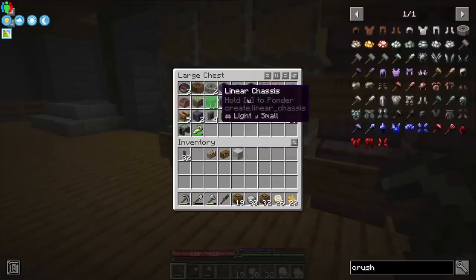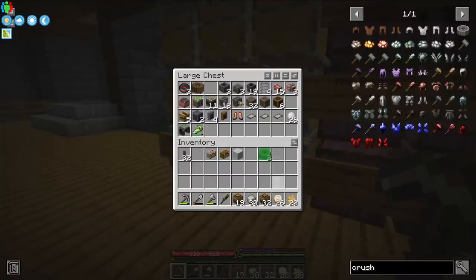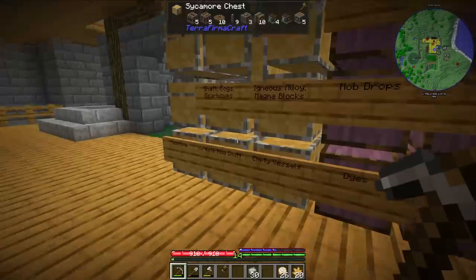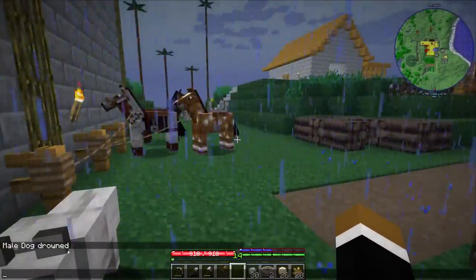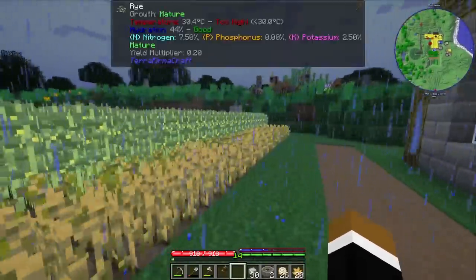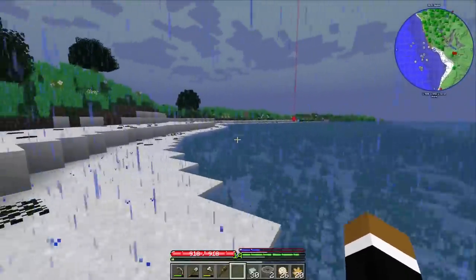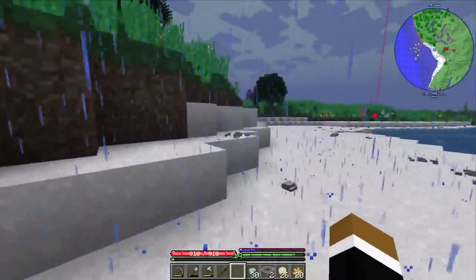Oh, I actually completely forgot that a couple episodes ago we made two sets of crushing wheels. I got the crushing wheels already. I just got a sad message: male dog drowned. Where does this even happen? Did they run towards the ocean? How did they drown? They're definitely not at the beach - I guess they wandered into a cave somewhere and I just can't find them. So unfortunate.